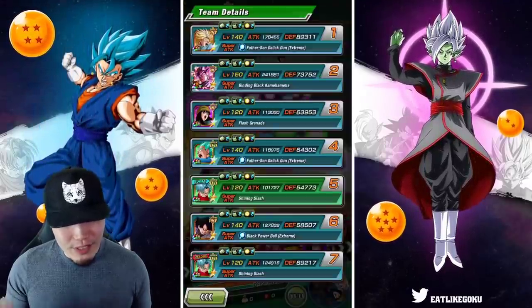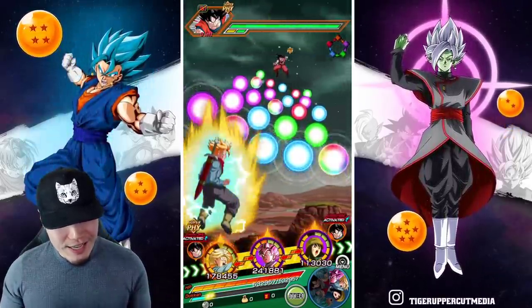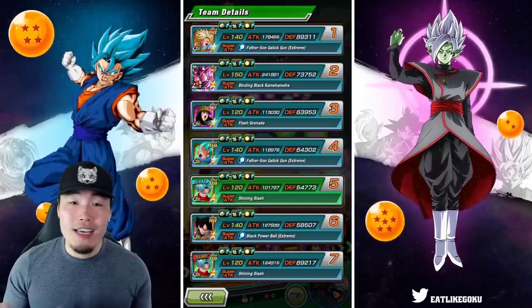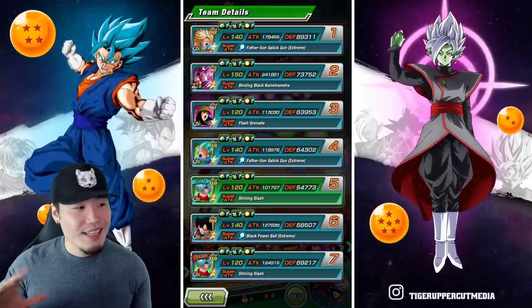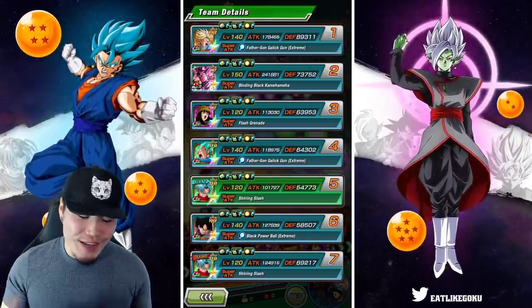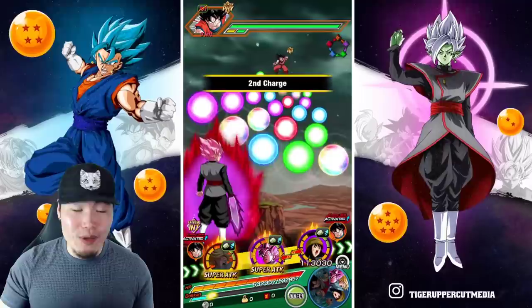On this first rotation, we kind of have a dream rotation going, because we got the Rosé with two supports — the Fizz Trunks as well as the INT Mai. He's starting off with 73,752 defense, which actually isn't too bad, but keep in mind we have two supports, so his normal defense is actually going to be around 50k to 52k, which is kind of bad. Let's not focus on the defense first — let's start with the offense. I'm gonna let the Trunks super to give us that additional attack boost.